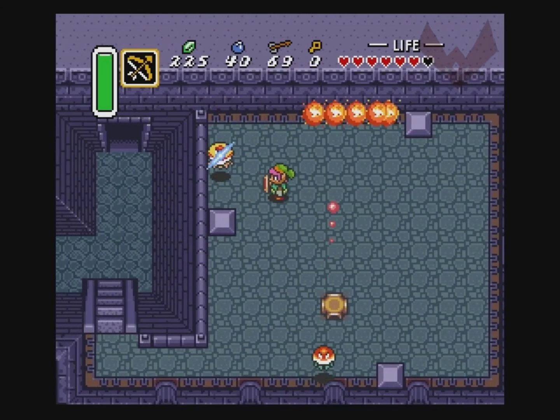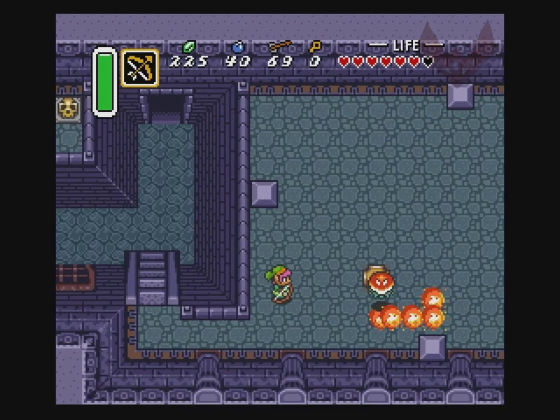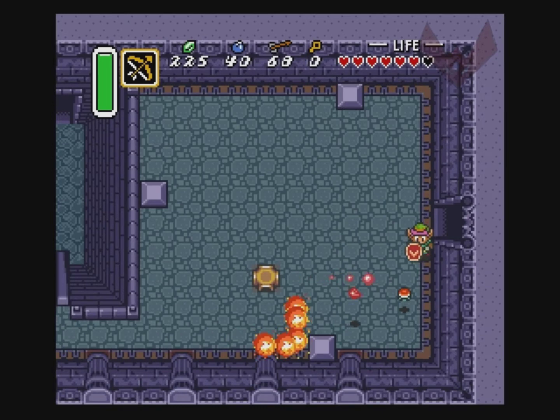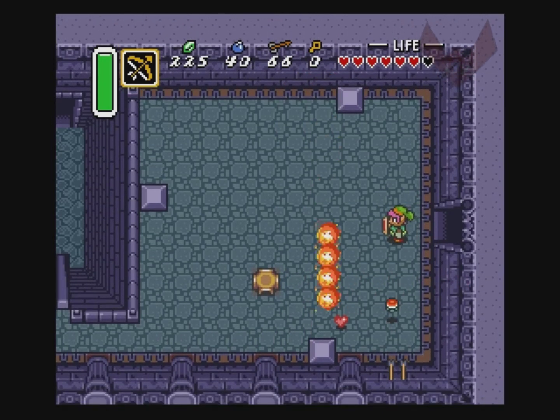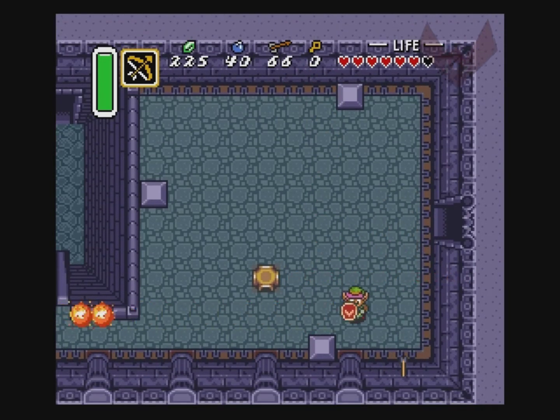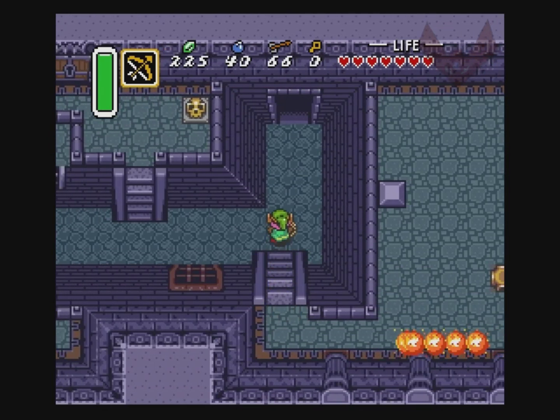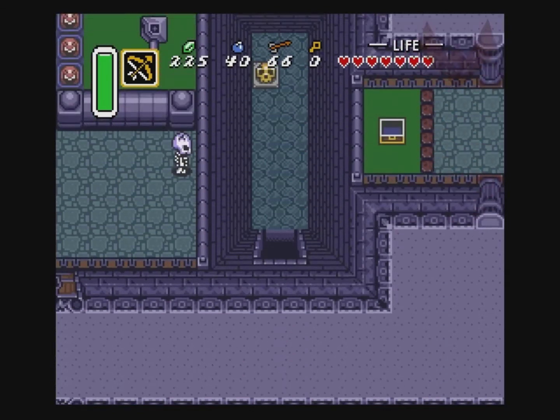Every time you swing your sword in this room, that thing shoots out a fireball in the general direction that you're in. Now we go up here to pick up the key.